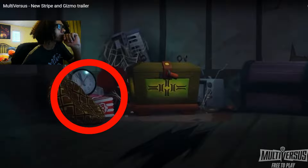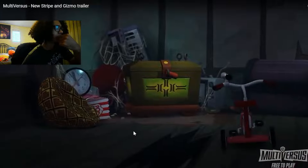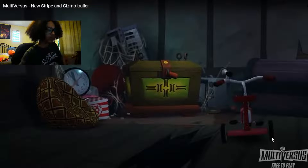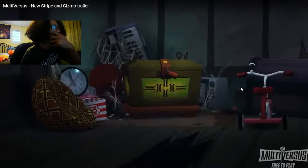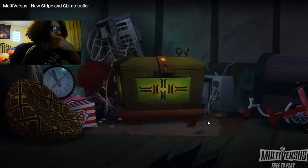I don't know what this clock is from, and I don't know what this beanbag is from. Another thing I noticed: I thought those were just normal gears, but you can see that little red thing — it's like a crank, so that's pretty interesting. And then the tricycle that comes in — pretty sure that's referencing Stripe's bicycle that he uses in part one in the candy shop. I don't know if that'll be an emote or maybe a tease to his gameplay — maybe he'll use the bicycle to run into people.